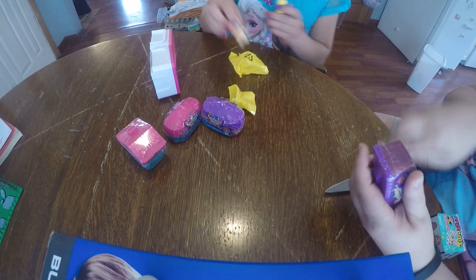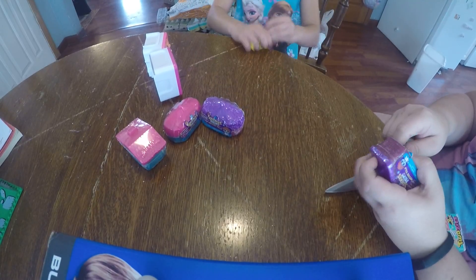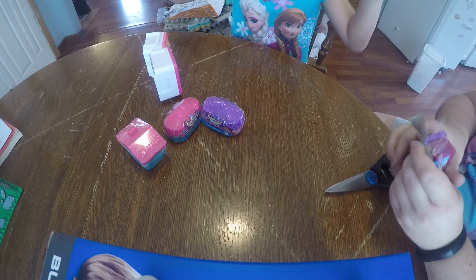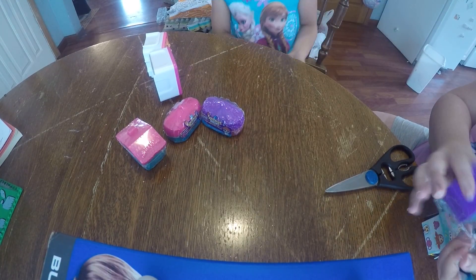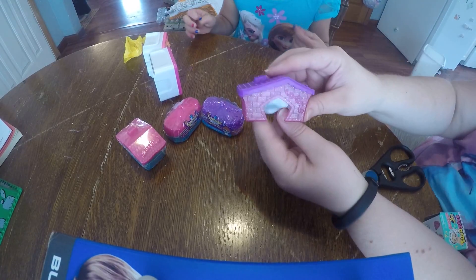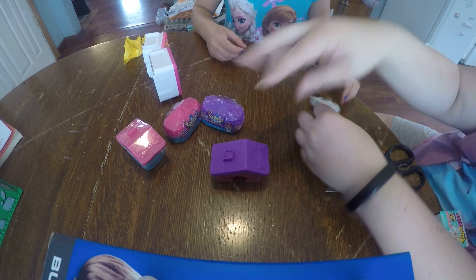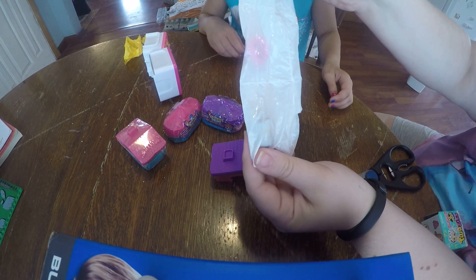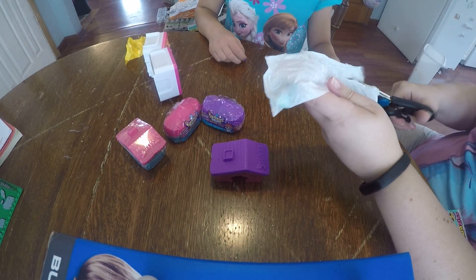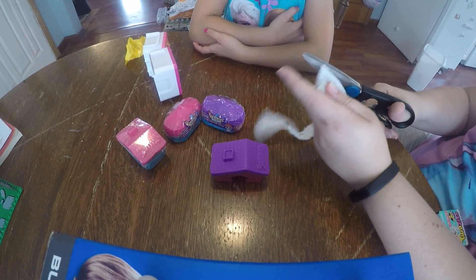Alright, so let's get these Squinkies open. The blind bag wins. Today is blind bag Wednesday — it is blind bag Wednesday because it is Wednesday. So here you get a little fox, and you get a little house with it, open on the bottom so you can put them in there. And then you get these inside. So I will snip this so you can pull them out, and you get two Squinkies and a Dew.